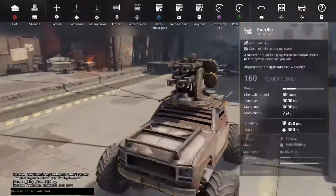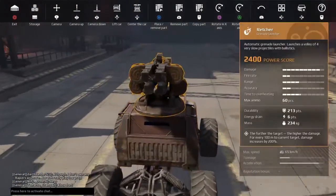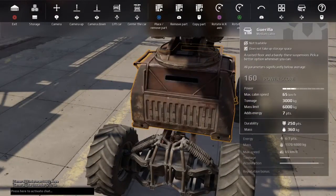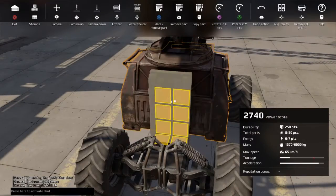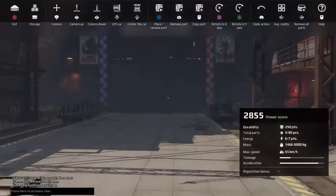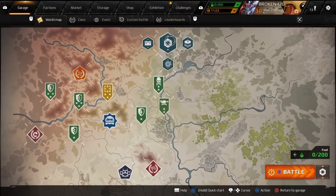We are at 3000 power score — no, that's too high. Let's just do a blue ammo pack instead. Okay, so we are at 2800 power score with the Retcher. Let's do it.